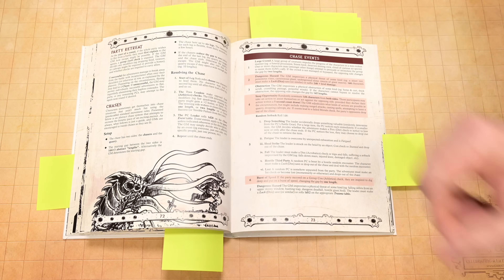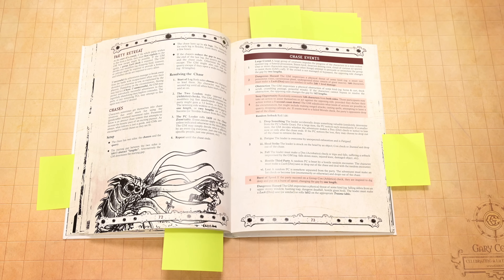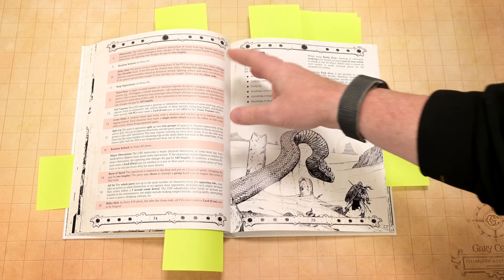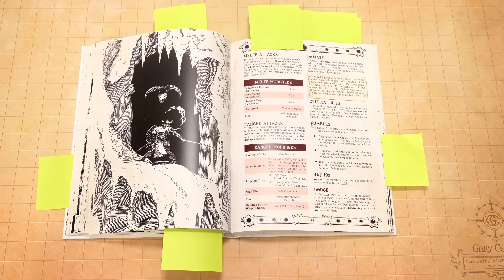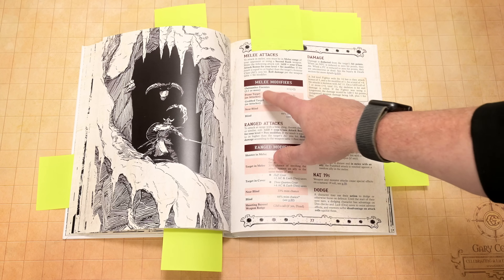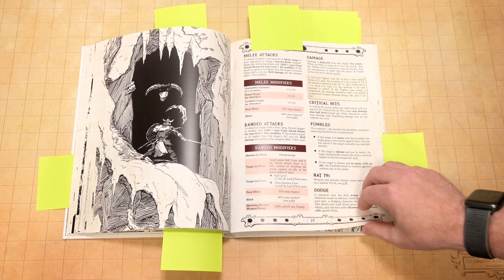Then we've got chases. I rolled out a couple just for fun and they're really fun — this mechanic works super well. You do it in stages, roll for events to see what happens. It's a fun chase mechanic, nice and easy. In melee, I like that if you outnumber the enemies you get plus one, and if you outnumber them three to one or more, you get plus two. Simple and cool — it goes into detail where you need it, and where you don't need it, it doesn't.